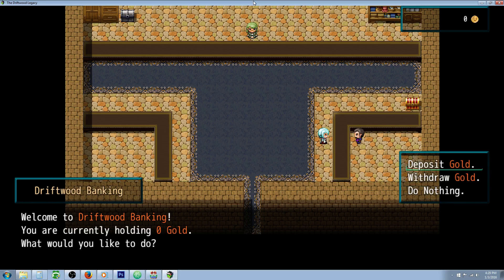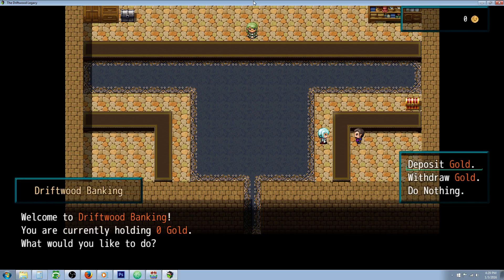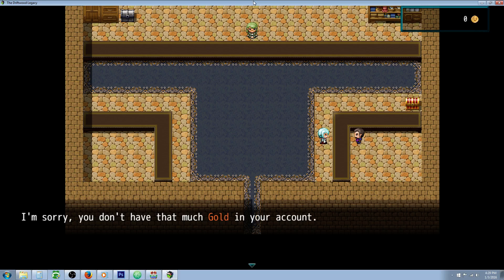Welcome to the banking system. You currently have zero gold. What would you like to do? Let's see if we can take out money. I'll take 20 million please. Oh, we don't have that much in our account. How about if we just take out one gold? You don't have that much in your account either.